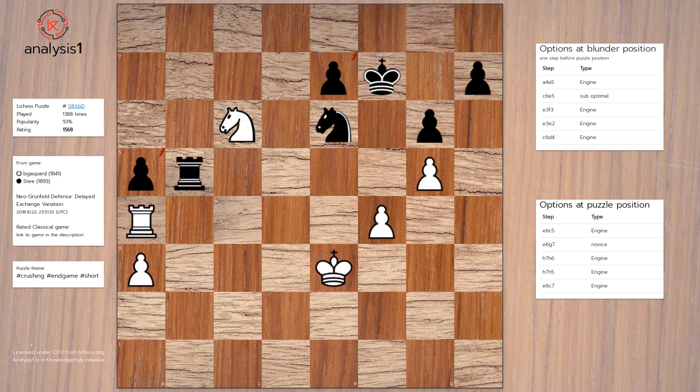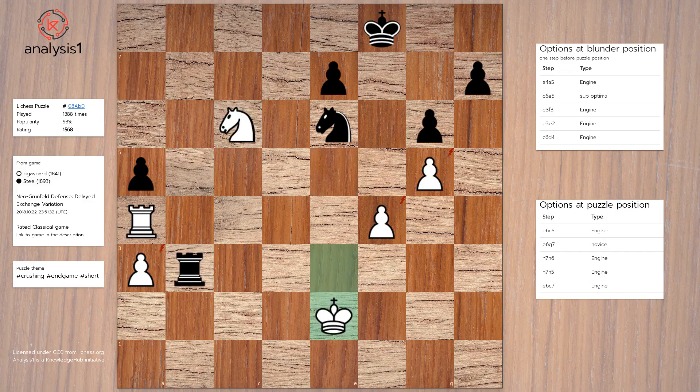Blunder position option 2: Knight to e5, check, King to f8, Knight to c6, Rook to b3, check, King to e2, Rook to b6.